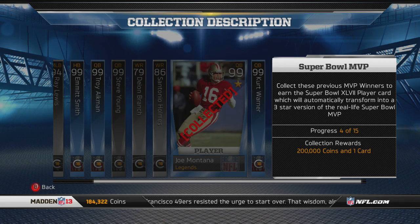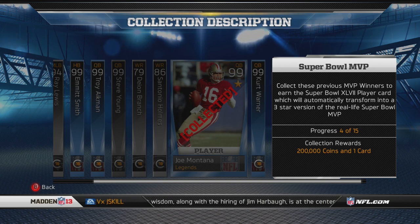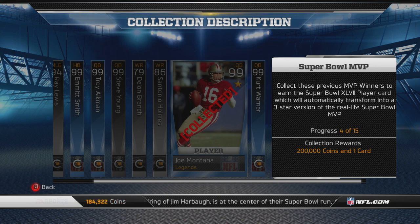What up, people? Y'all know who it is and what it is. It's the superhero of YouTube, the best unknown, and I want to talk to you all briefly about this new collection that Madden Ultimate Team just came out with. It is the Super Bowl MVP collection. It contains legendary, gold, and silver cards — all previous Super Bowl MVP winners.